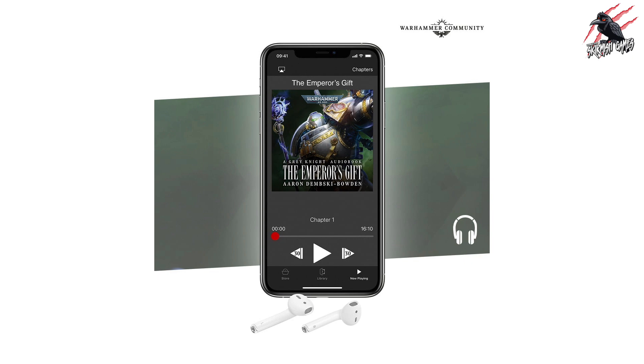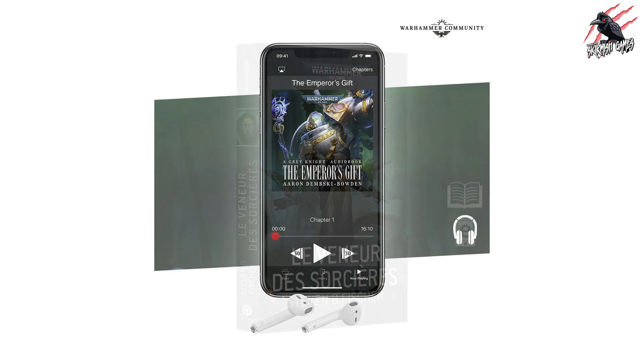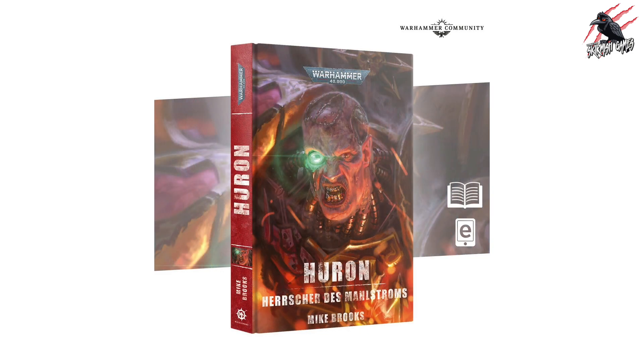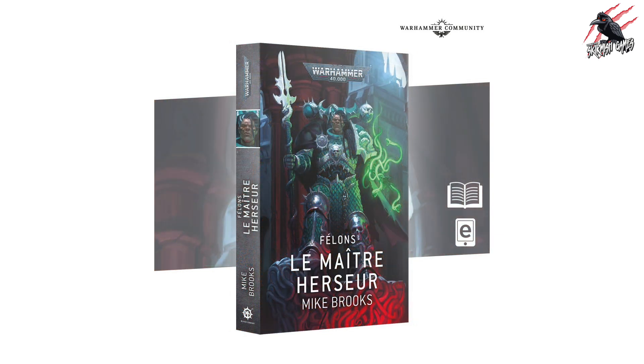Then there's Witchbringer, the French edition by Stephen B. Fisher, available for the French audience in paperback and ebook. Then there's Huron Blackheart: Master of the Maelstrom, the German edition, available in paperback and ebook formats. And then there's Renegades: Harrow Master, the French edition by Mike Brooks, also available in paperback and ebook formats.